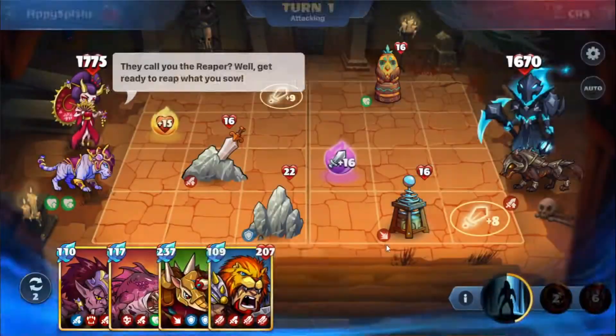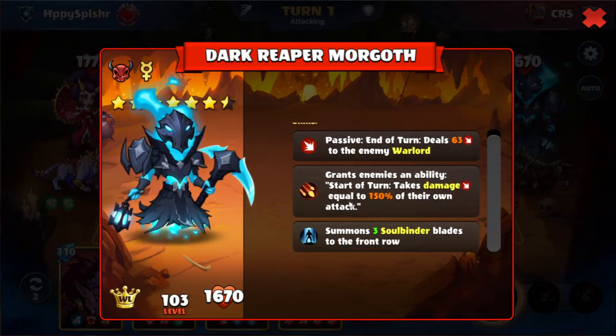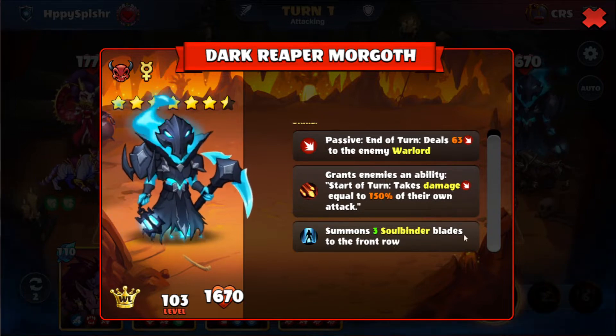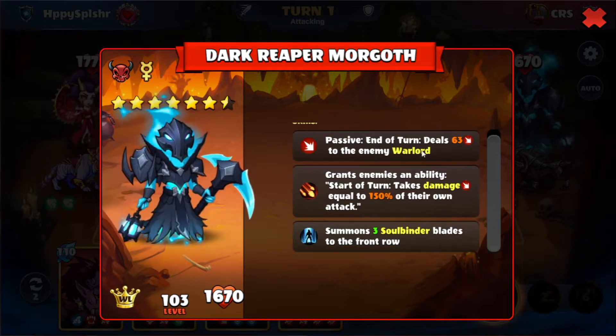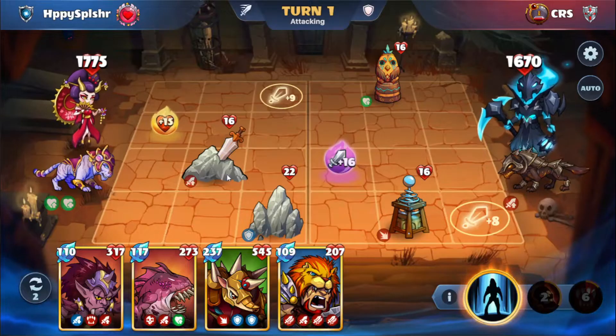We're facing the Morgoth skin. Morgoth deals some damage at the end of the turn to our warlord, our heroes deal some damage to themselves, and then also the Soulbinder Blades to the front row. This new warlord actually deals the most damage on his third skill, so we'll need to save our ward white for when that comes out.